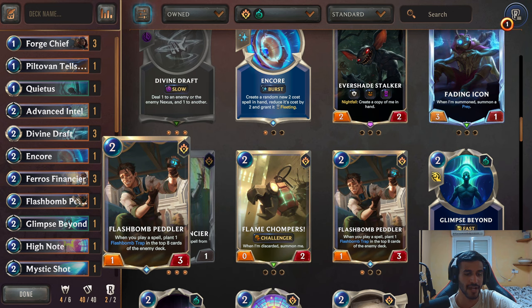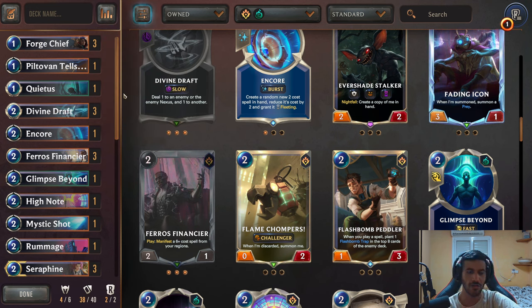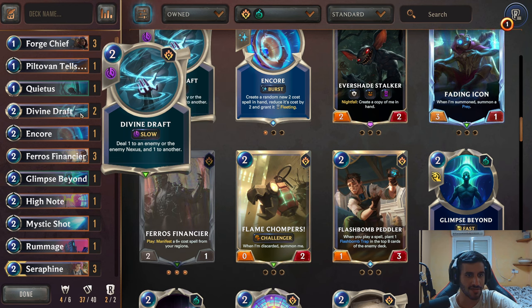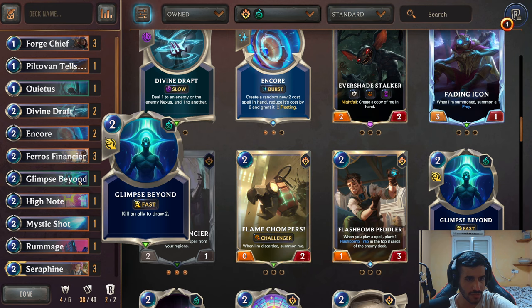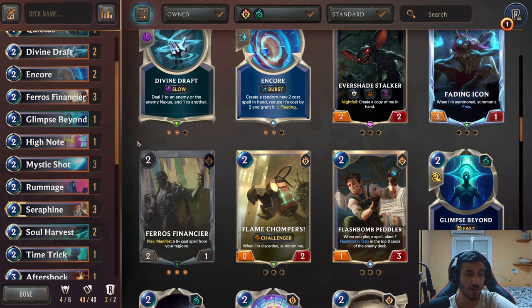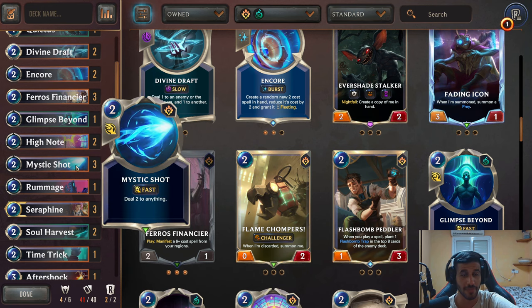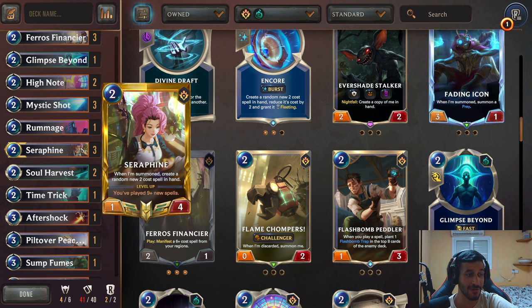Now that I removed the Flashbomb Peddler, I want this deck to be Mono Seraphine, so I'm actually going to take out Advanced Intel — we'll use other card draw and don't need it that much. Divine Draft we need two copies, not three. Encore, we want two — really great card but you don't want three. Mystic Shot, we want three copies always, card is giga-busted. High Note, we want only two because we already have three Mystic Shot, but the two High Notes as backup are always good. Rummage — I always like putting one, because sometimes the cards in hand aren't really fitting, and you can replicate it with Seraphine and gain tons of card draw.